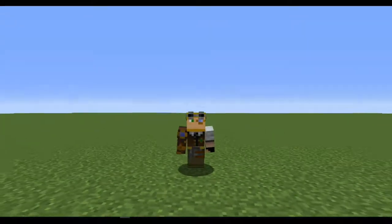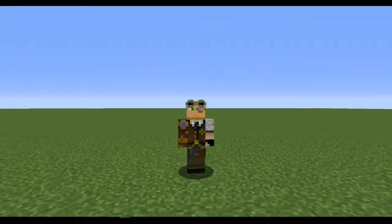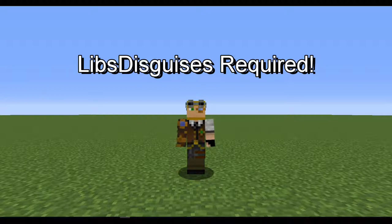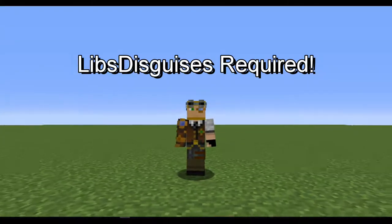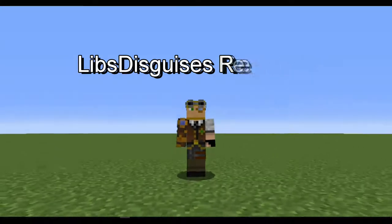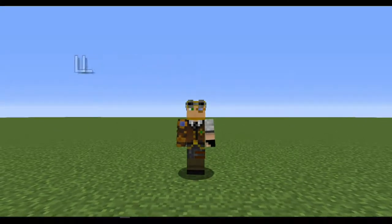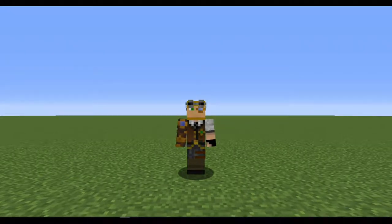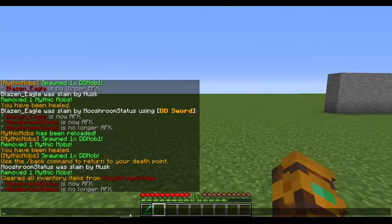The first thing to cover is that if you're going to use Doppelganger, you're going to need the Lib's Disguises plugin. This is because it makes the mob take on a specific disguise of whoever you designate. We'll get to that when we actually get to the skill, but let's go ahead and get started.